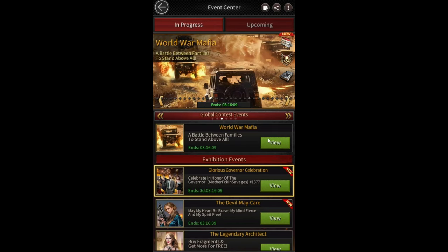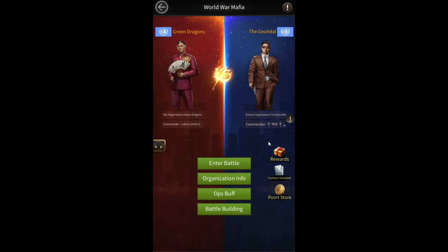In this video I'm going to be talking again about the World War Mafia event. If you register for this event you should be able to see this screen whenever you open the event in the game. The first option is the enter battle option, but you can only enter the battle once it begins, and it's going to begin in about 12 to 14 hours. The next option is to check the organization info.